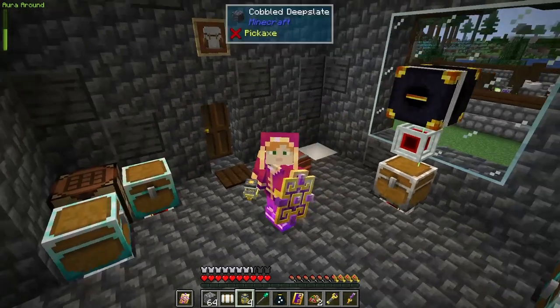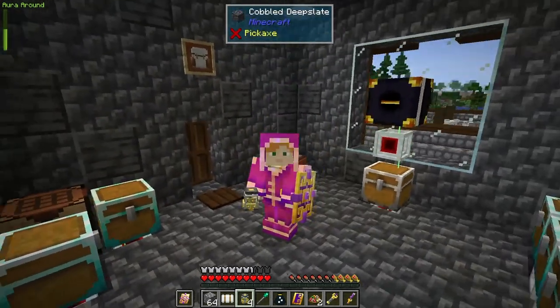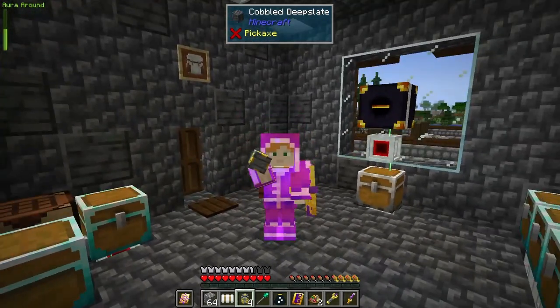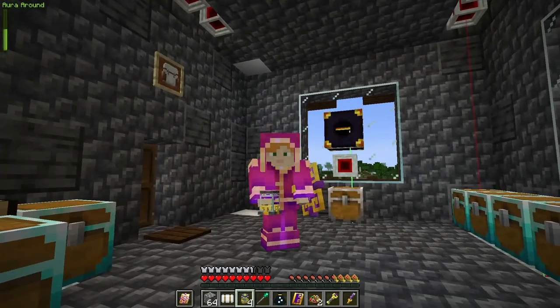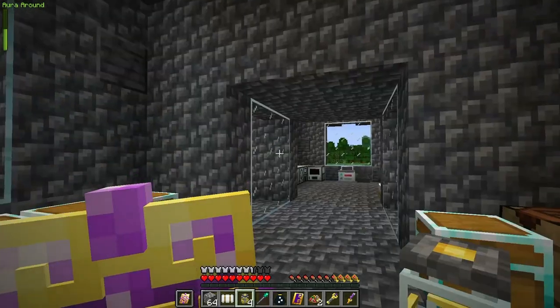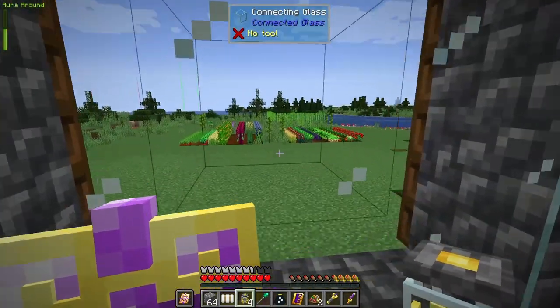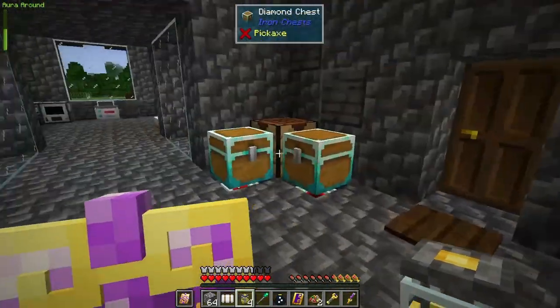Hello and welcome back, this is Little Debbie and this is episode 62 of my Direwolf 20.18. I just got done bringing wool jars of source up to all my farms so that they can run now.